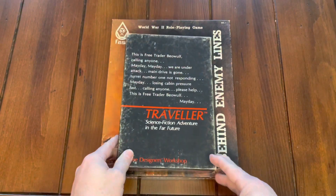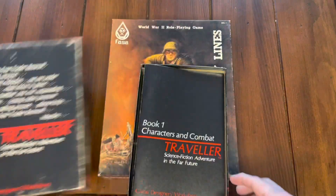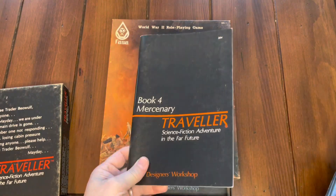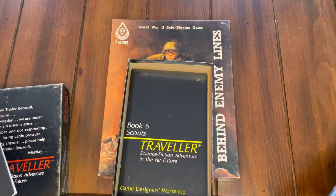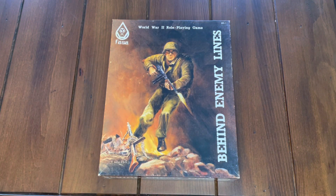This is the old beat-up box that had my black books in it. When I came across Behind Enemy Lines, it was kind of reminiscent of Traveler, because in Traveler you have these little books that talk about your character, combat, starships — since it was a space role-playing game — worlds, adventures, and expansions like Mercenaries, High Guard for navy characters, and Scouts. I really liked that format of little books covering different character types, skills, and generation.